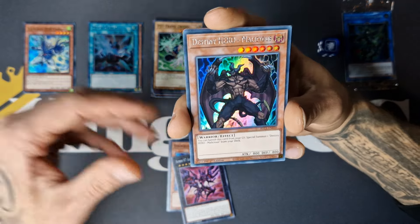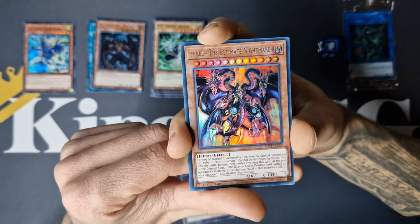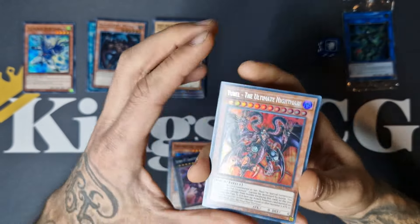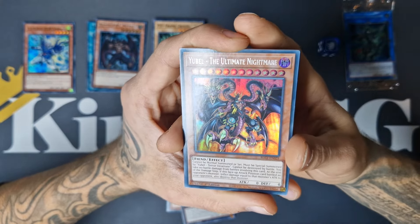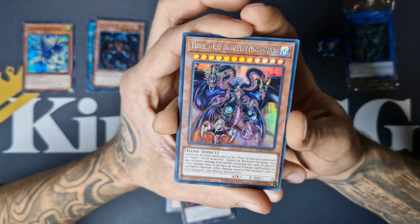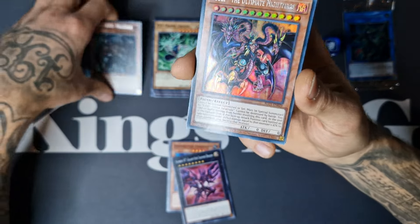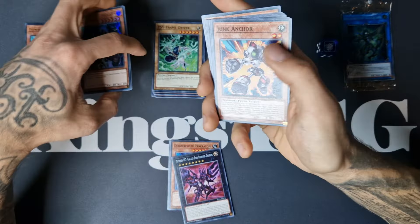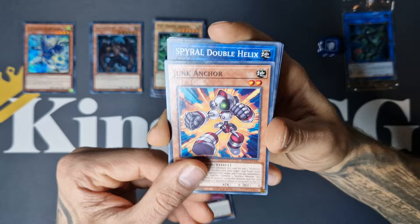We got Yubel The Ultimate Nightmare — this artwork also looks like an ultimate nightmare, insane! Really, really cool. And I'm noticing that this should be the super rare, but the text and name are also in foil right here. Normally the supers don't have that, so I don't know if this is a special rarity that came out in these boxes. All these supers also have their name in foil — I believe normally that's not like that. Let me know if you know more about that.